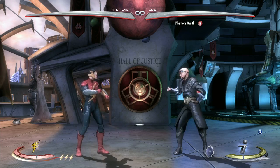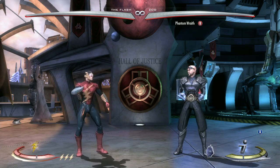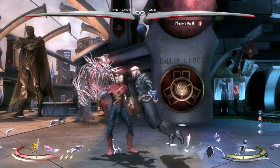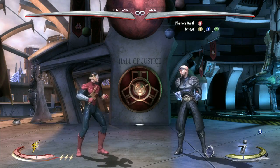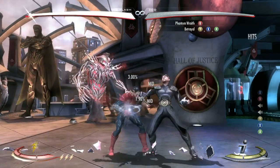Now that was a sexy combo. This is how it's done. You start off with the trait. After the trait is activated, you dash towards them and do the target combo betrayal.